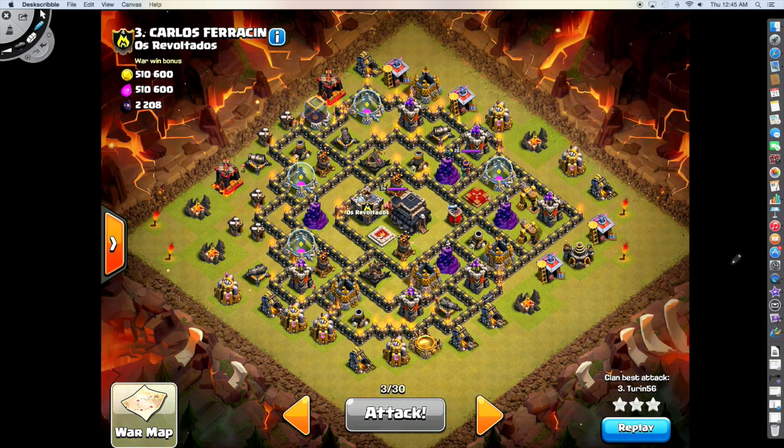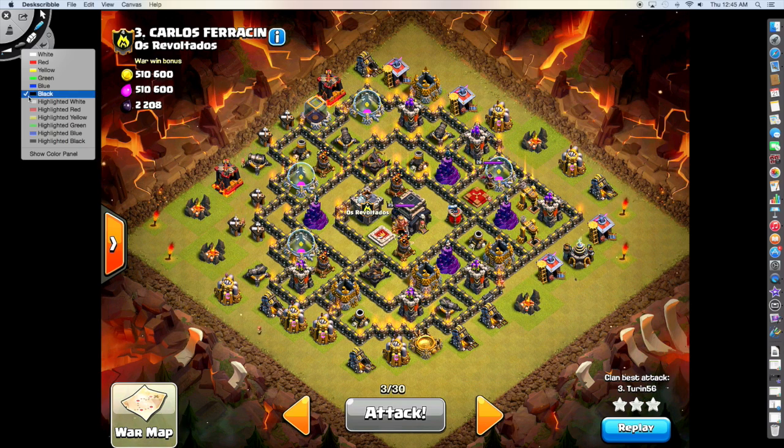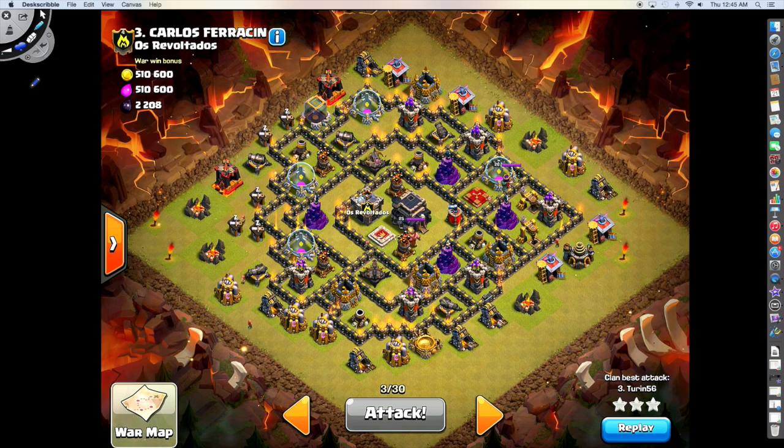So as always with these attacks, first we'll look at the base itself, we'll talk about why I chose to attack it the way I did, and then we'll watch the replay. This was a first attack on this base — I didn't know where any of the trap locations were. My guess was that the Teslas were going to be Quad Teslas in the core, and that he would have Double Giant Bombs running through here as well. There's also the chance he was going to have his bombs split up a little bit, maybe something like this, with his bombs spread around. I really didn't know — my best guess was Quad Teslas in the core, but I was kind of ready for a little bit of everything. That's frankly part of the reason why I chose a Surgical Deployment on this base as opposed to just Mass Hogs — I just wasn't sure about where those were.